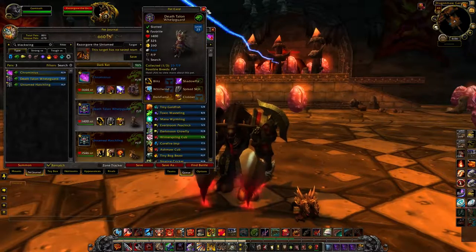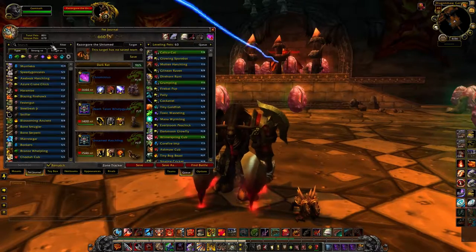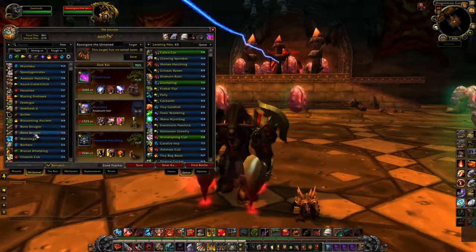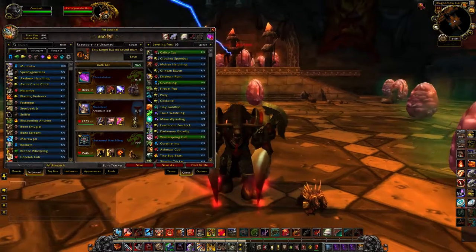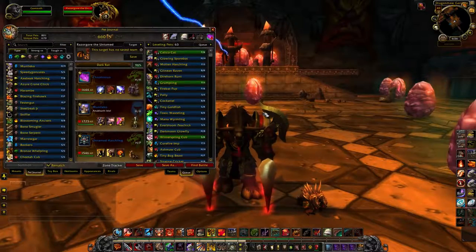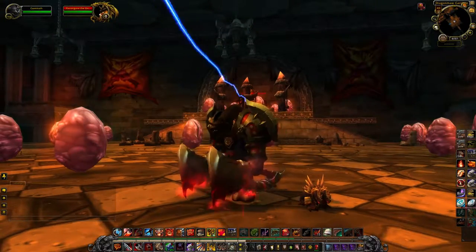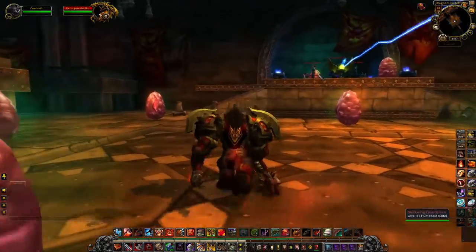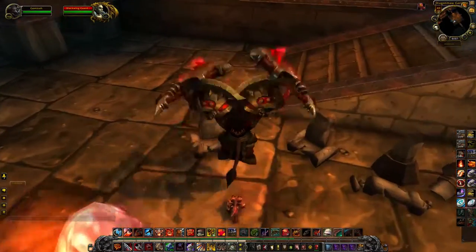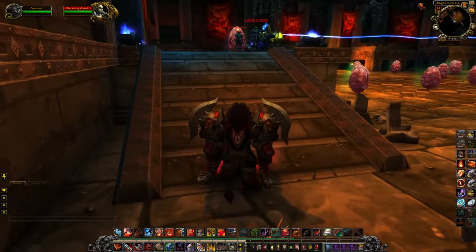So just to recap from Raiding with Leashes 1: your go-to pets are Chrominius and the Anubisath Idol. And then in the last slot — the Harbinger of Flame. You can pick up the Harbinger of Flame for a couple hundred gold on the Auction House. That'll do it for Raiding with Leashes. If you found this video helpful, a like rating is always appreciated. Make sure to subscribe for more WoW content, and let me know in the comments if there are any pets you feel I undervalued. Thank you so much, you take care.